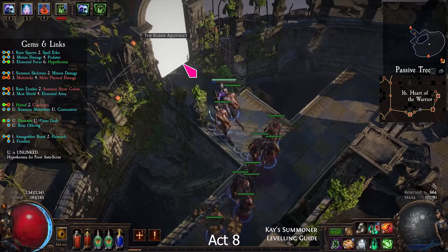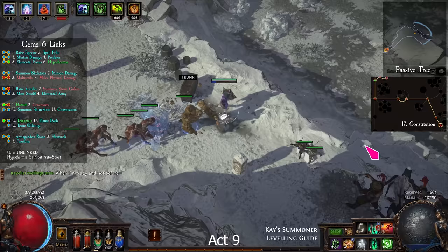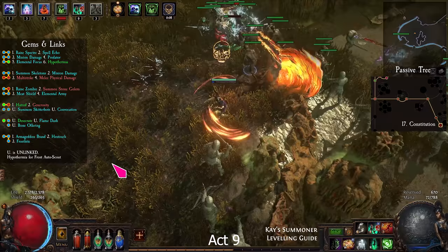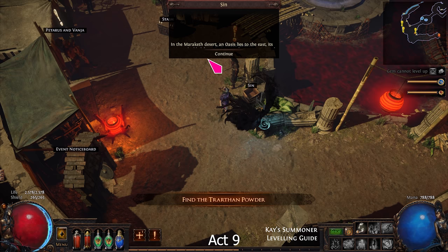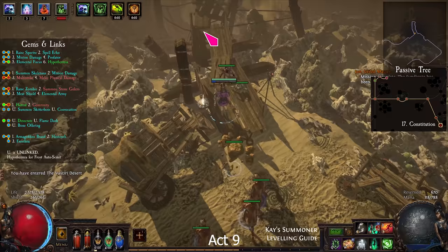Make your way to the Vastiri Desert. Find the storm-weathered chest and take the Storm Blade. Go through the Foothills to the Boiling Lake. Find and kill the boss. Find the Oasis and kill the scorpion boss.